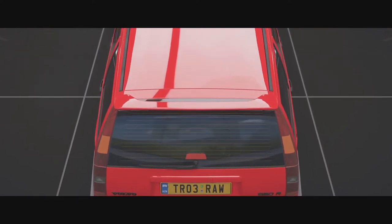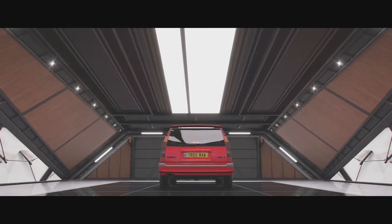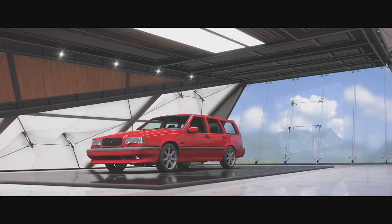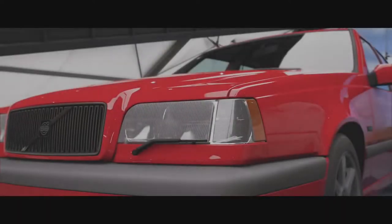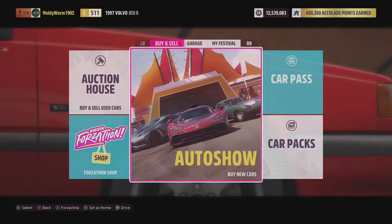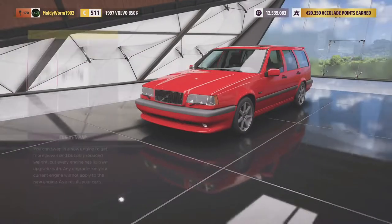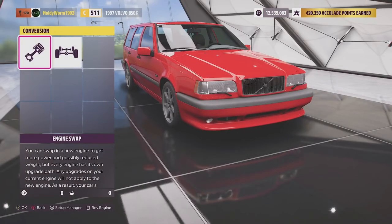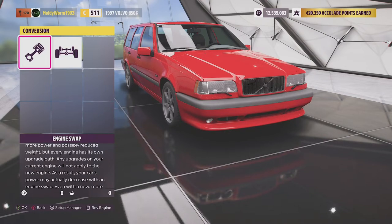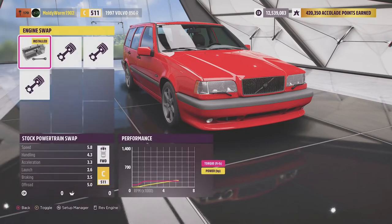Today I wanted to pick something front wheel drive, front engined and a little bit different — the Volvo 850R. I've not had great success with this vehicle on road, so I'm hoping that off-road it's going to come good. I've tuned the heck out of this thing as a road going vehicle with no success. It is front wheel drive and front engined, unlike the Ford GT70 in the last episode which was rear wheel drive and rear engine. So let's see how the two compare.